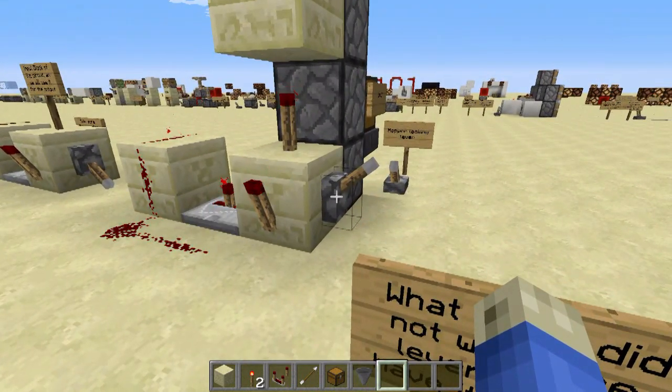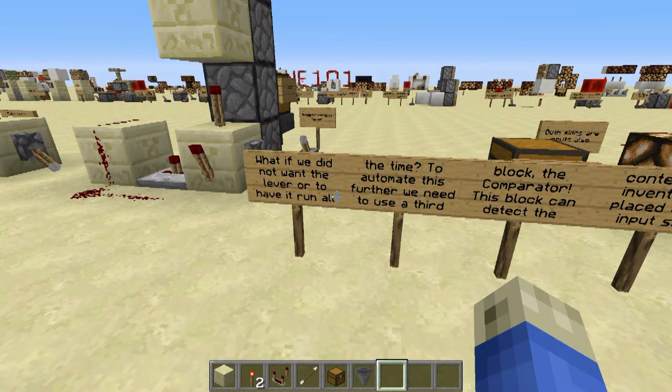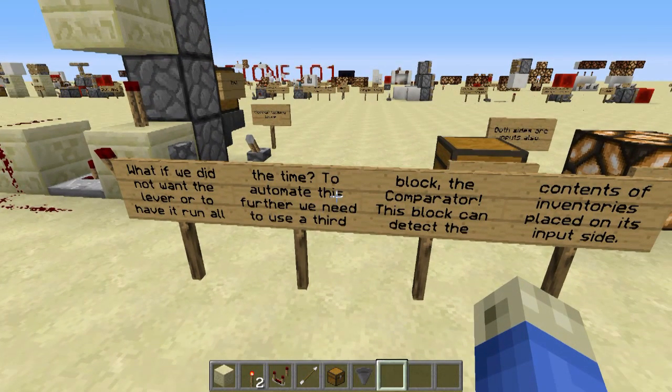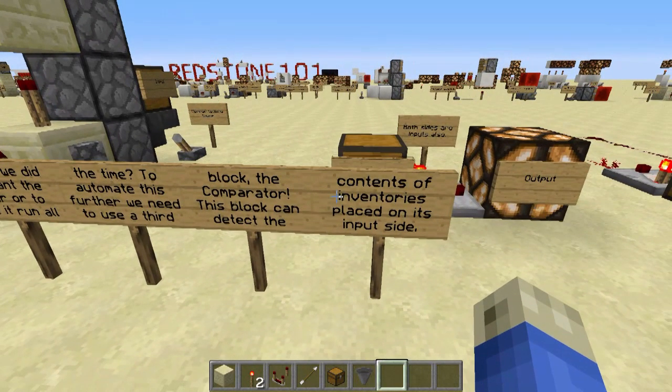What if we don't want to have the lever to turn it on or off? What if I don't want to have it run all the time? What if I want to automate this further? To do so, we need to use a third block — the mighty comparator.